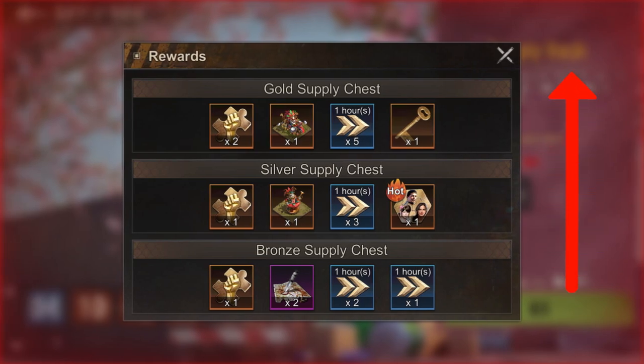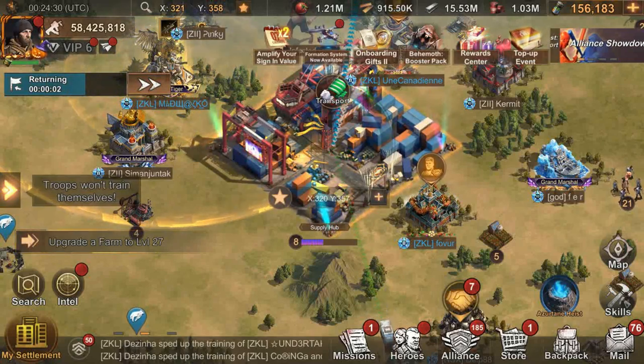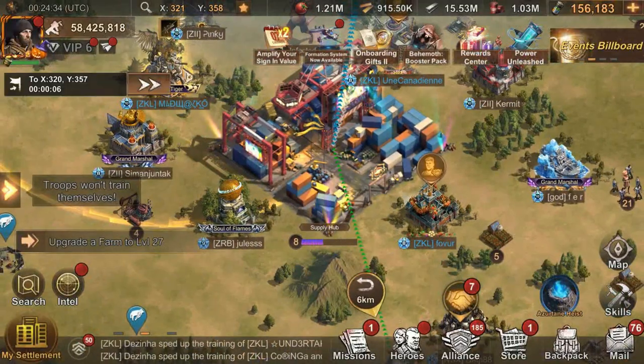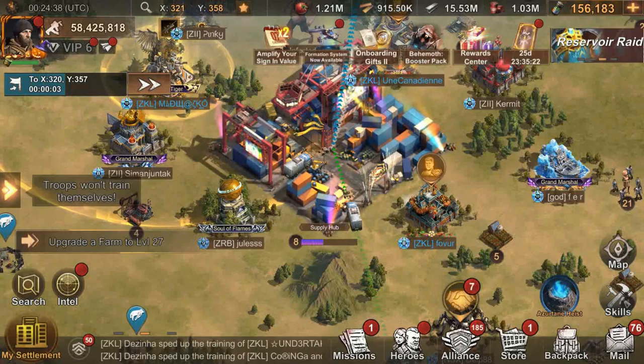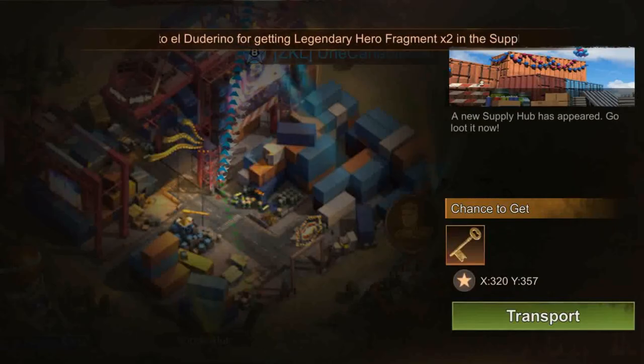The rewards conversion rate has significantly improved, so I would highly suggest using your 10 chances by focusing on picking up only the silver and gold supply chests where possible. Sadly, with limited chances, many supply hubs are left unfinished by the time the next supply refresh arrives, meaning many folks are missing out on the double drop rate that the supply hub provides when it reaches zero.